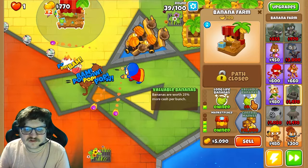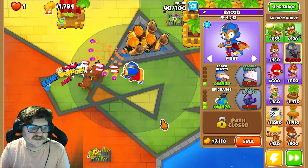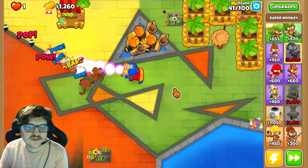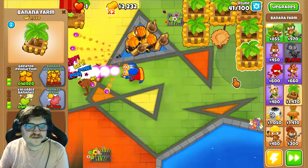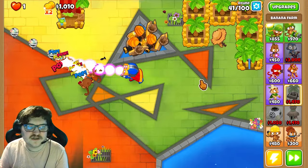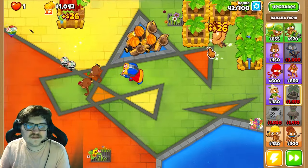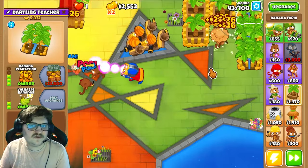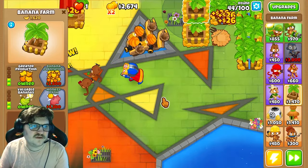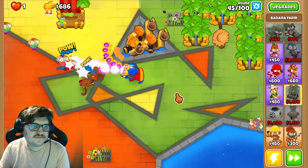On this one we want the Central Market — that will boost the money I gain from the Buccaneers. We're gonna go for the Longer Range Bananas here. Upgrade this a little bit more. The next thing we're gonna do is upgrade the banana farms one more time to Banana Plantation, and get that on all of the banana farms.